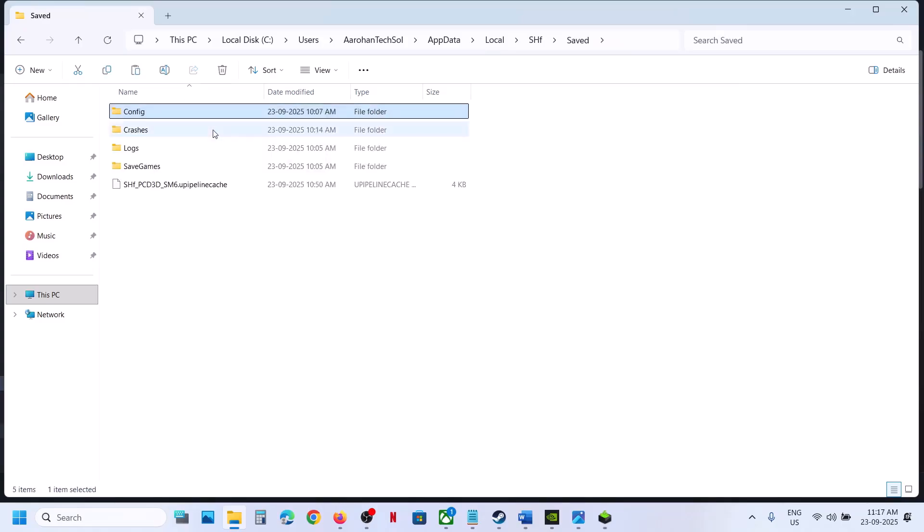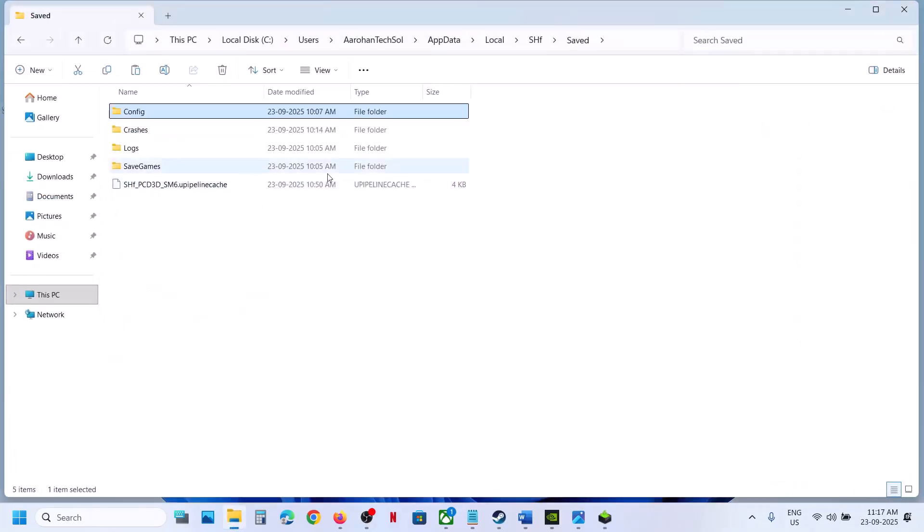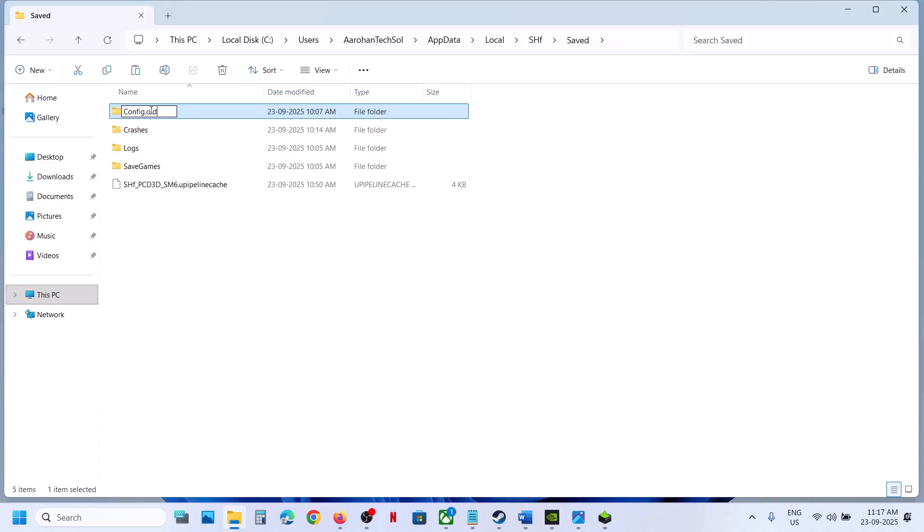Create a backup if you want — you can copy this and paste it to the desktop. Once you have a backup created, make a right click and then rename this folder. Now you can launch the game and then check.